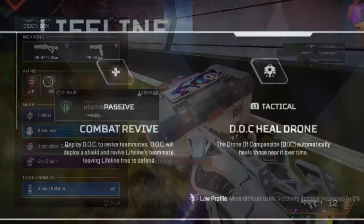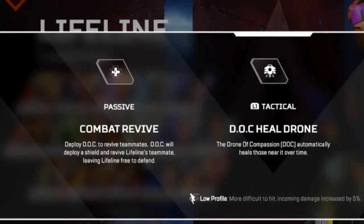Going over abilities: she has the ability to revive her teammates with a shield in front of them — that's her passive. For her tactical, she has the ability to drop a drone which heals anybody in a certain range, and I mean anybody. So it heals enemies that aren't knocked as well as players on your team. You have to be cautious of that, because if you drop your L1 too close to enemies, they can take it and steal it for their own.